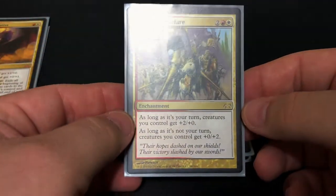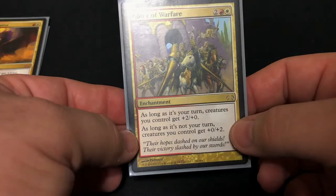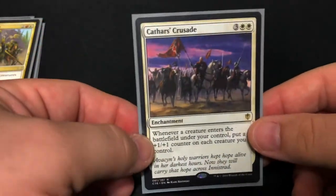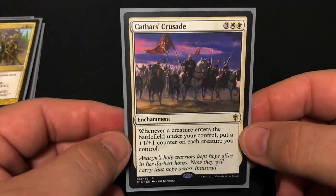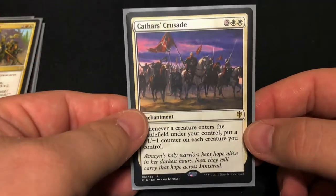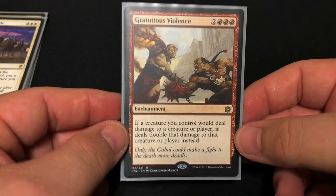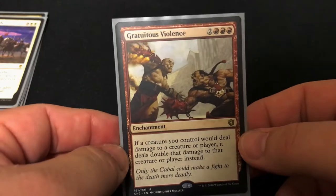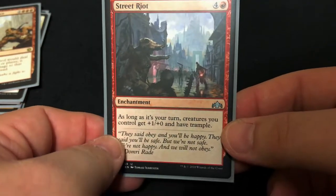We have Glory of Warfare — during your turn your creatures get plus two plus zero, and when it's not your turn they get plus zero plus two, so it helps them attack and defend. Then we have Cathars' Crusade — whenever a creature enters the battlefield under your control, put a plus one plus one counter on each creature you control. Imagine putting a lot of creatures on the field, they just keep getting stronger and stronger. Then we have Gratuitous Violence — if a creature I control would deal damage to a creature or player, it deals double. If you have this and Gisela out at the same time, we're talking massive amounts of damage. And then Steelshaper's Gift... wait, we have Outpost Siege — the main reason for it is the plus one plus zero and trample it gives to all creatures as long as it's your turn.